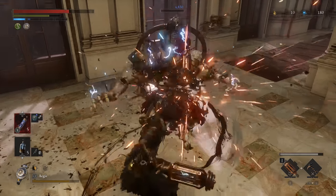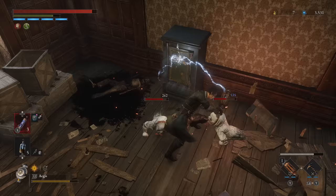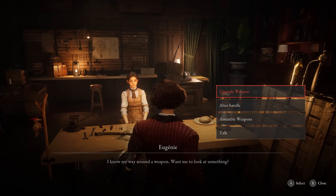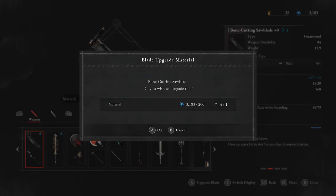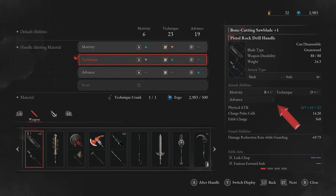Weapon assembly is a very deep system, but actually tinkering with it is pretty easy. Back at the hotel, you can improve both the handle and blades but in completely different ways. Flat out upgrading the overall level — like adding a plus one — is only applied to the blade, so you can swap those out to different handles while keeping that upgrade level. Altering the handle will let you slightly adjust the stat scaling of it, to fine tune it to better be in line with your build's stats.